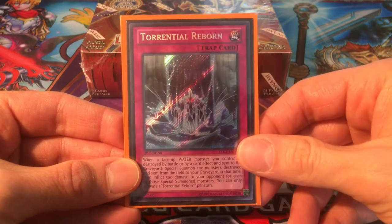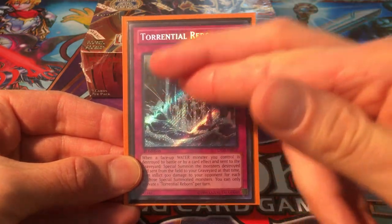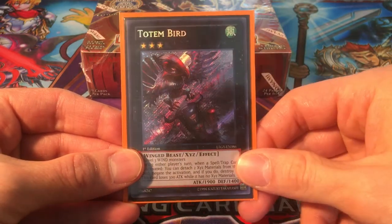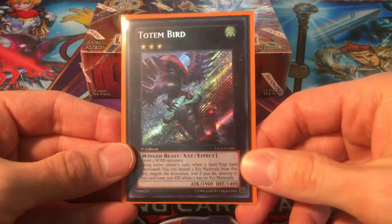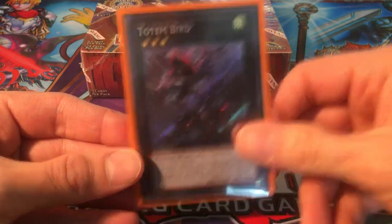We also have Pinpoint Guard, Torrential Reborn — I've seen enough of this, I don't want to see any more of this useless Torrential Reborn. And lastly, Totem Bird. Don't want to see this guy either.